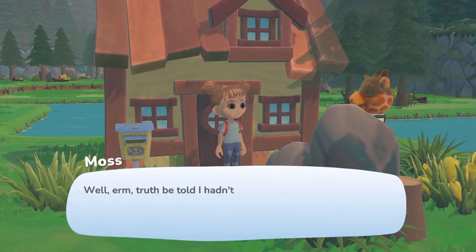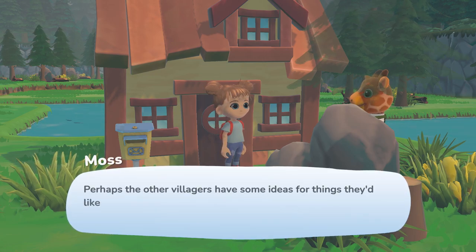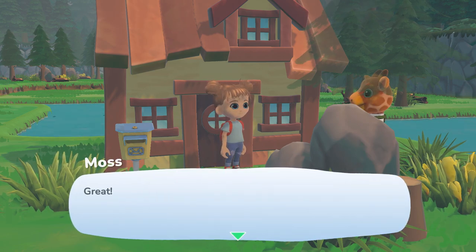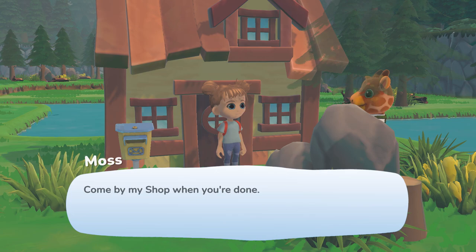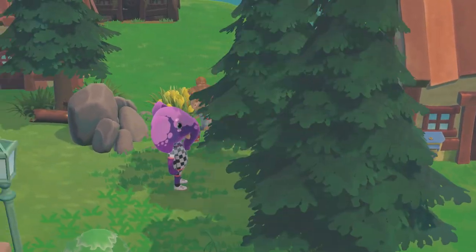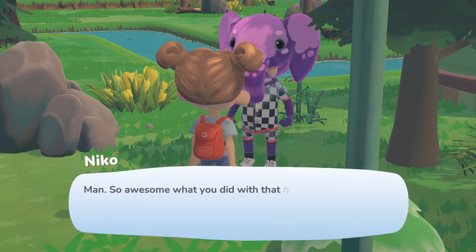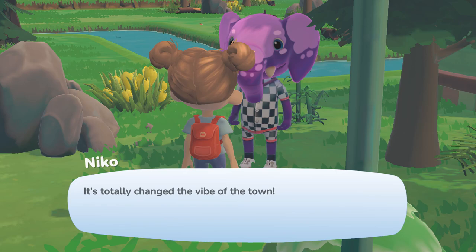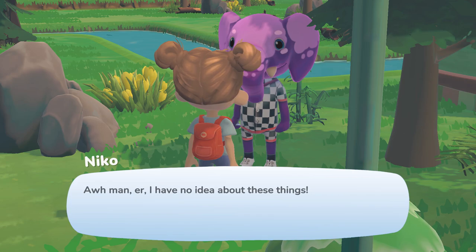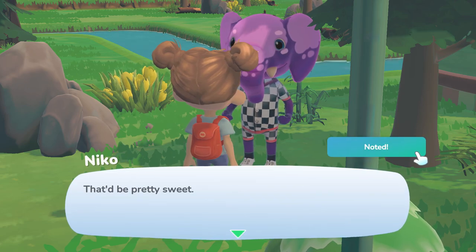Oma admits she hadn't thought much beyond that, and suggests asking the other villagers what they'd like to see in town. We go speak to Nico first, who says something like a flower planter or two would be pretty sweet. Noted. Now to find Pip — he's not out and about, so he might be inside. He's glitched into his sofa — honestly, imagine being so lazy you just morph into your sofa, that's what happened to poor Pip. He's definitely in his lazy exercise outfit with little sweatband on, just watching TV.